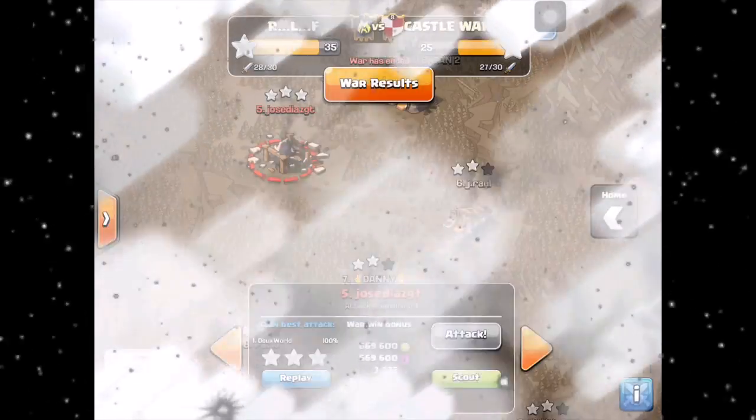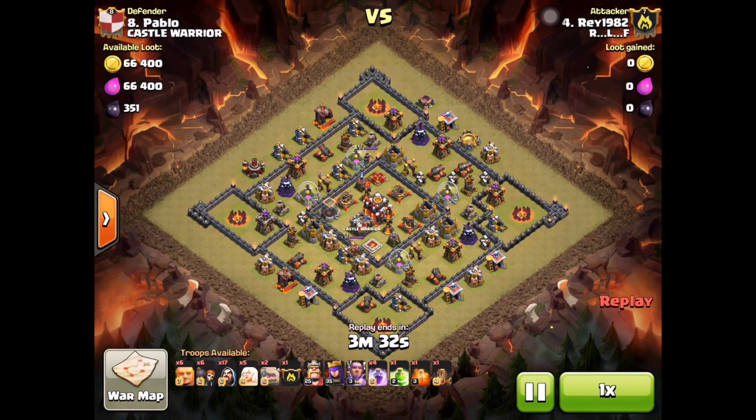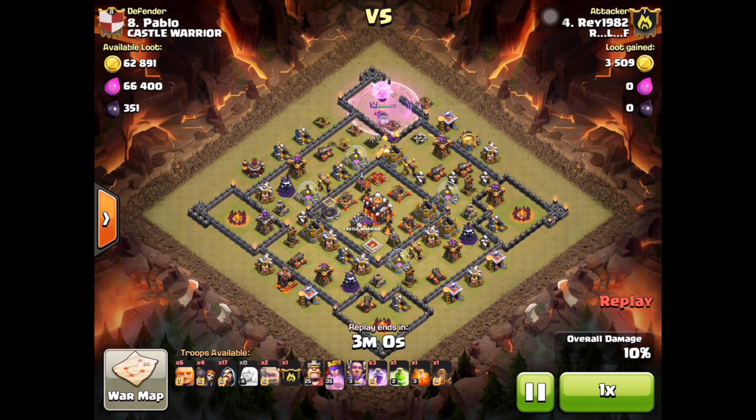The second attack I'm going to show you is by Ray. He 93-percented a similar base, but this base doesn't have two single infernos and he doesn't have max witches yet. He does the same thing — drops his Archer Queen, then drops wall breakers to direct her the way he wants. She's going to take down the air defense so it doesn't attack the healers. The enemy Archer Queen is only level 21, and he has a 31. He uses rage so he doesn't have to use her Royal Cloak ability yet. He still has four giants and is going to start the ground assault.